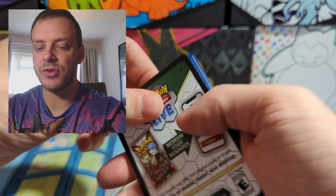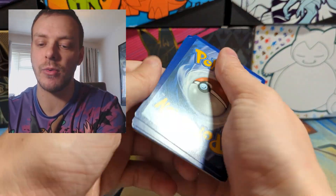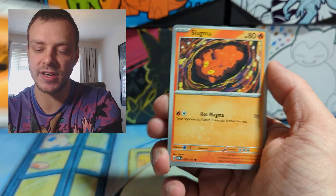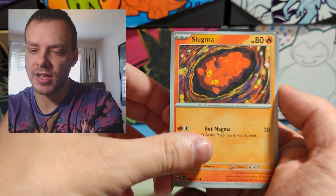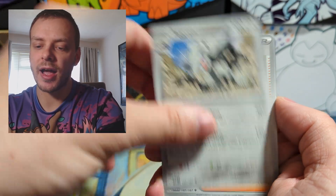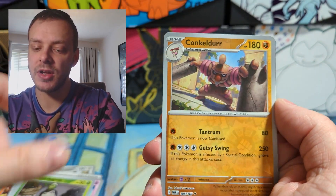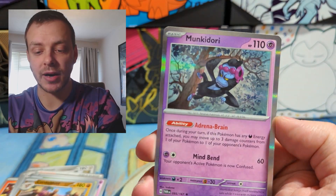Can we continue that with all the other packs in the video? Six more packs to go. Fighting Energy this time. That's a cute little Slugma actually. Swirlix, Tadbulb, Applin, Aggron, Cook, Clefable, Pulturegust, Conkeldurr, and Monkey Dory.